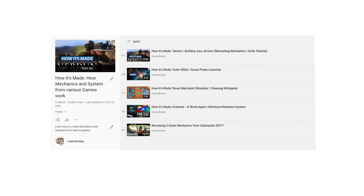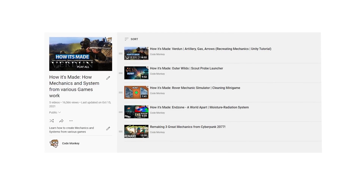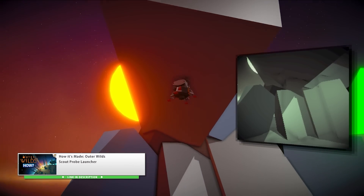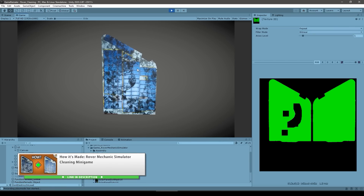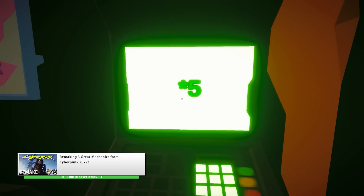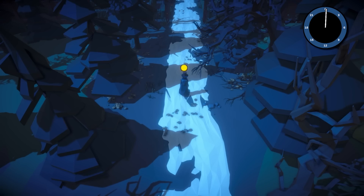If you like this format and want to learn more about how to recreate various systems from interesting games, check out the entire How It's Made playlist. Learn how the Scout Probe Launcher from Outer Wilds works, learn how to clean a mesh like in Rover Mechanic Simulator, learn how to interact with world objects and scan things like in Cyberpunk, or several others.